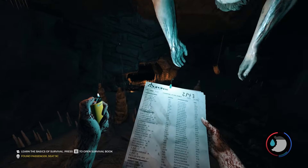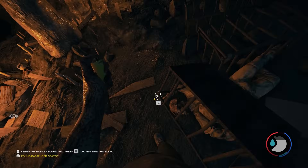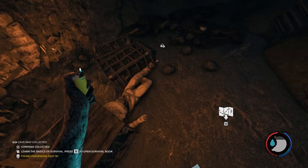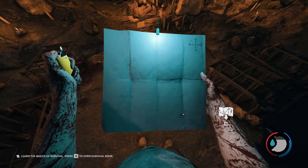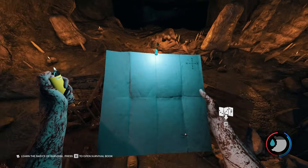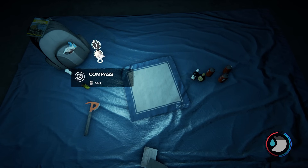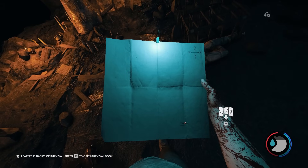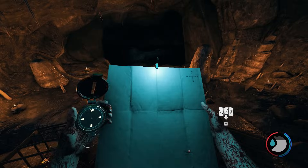Once you've climbed down, turn around and head towards the light in this big opening here. You should find the compass and the map there. If you press M, you will have the map — you can open it and close it, and it works for the cave and the overworld. In your inventory, you should see the compass right here. All you have to do is left click it and you can use both. There's the compass and that's the map.